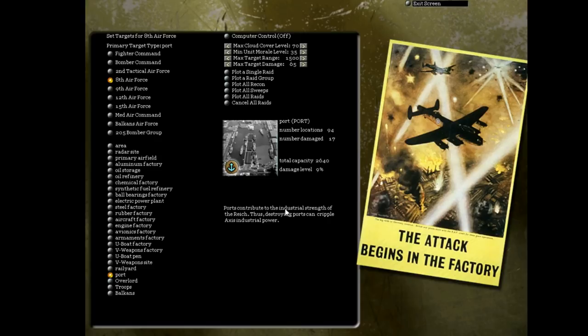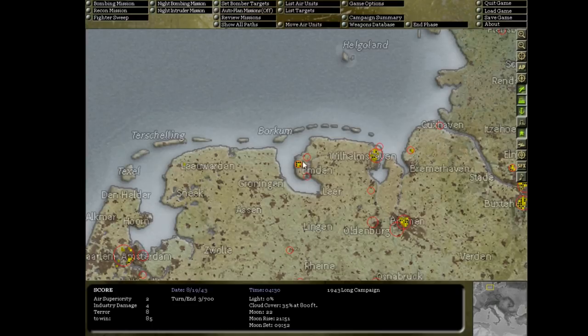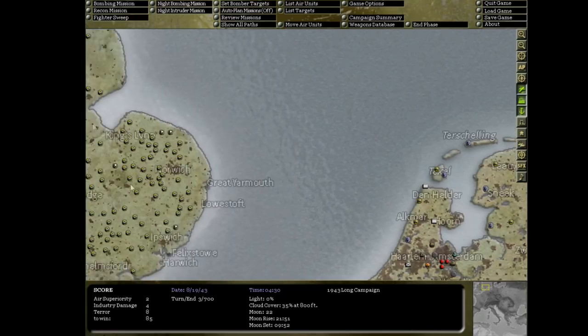If we go into the rules, it says ports contribute to the industrial strength of the Reich and destroying ports can cripple Axis Industrial Power. For area targets, areas represent population centers - towns, suburbs, etc. Bombing area targets or terror bombing increases Axis terror, which goes toward achieving victory in many campaigns. So clicking the urban button suggests that ports are urban areas and that the city itself and the ports are separate urban targets - which I didn't quite know. This portion of Emden appears to be heavily destroyed, but the Emden Jade and the Emden Ems Werft, less so.